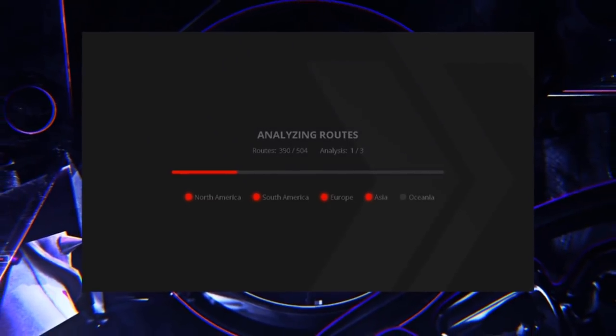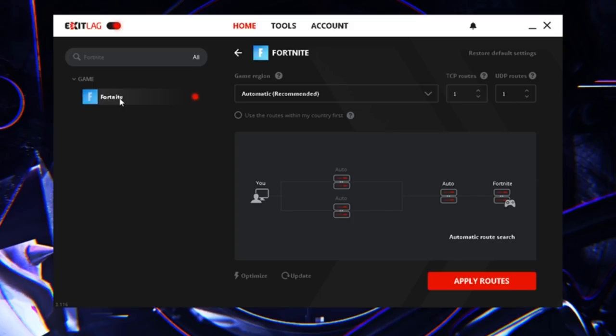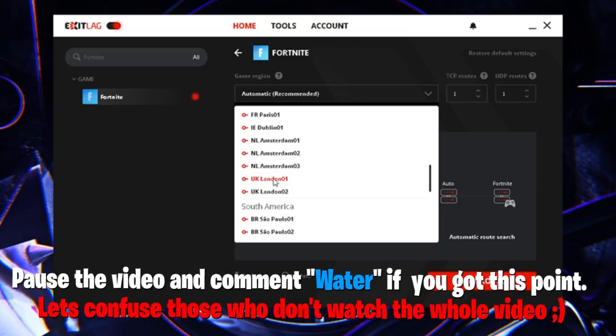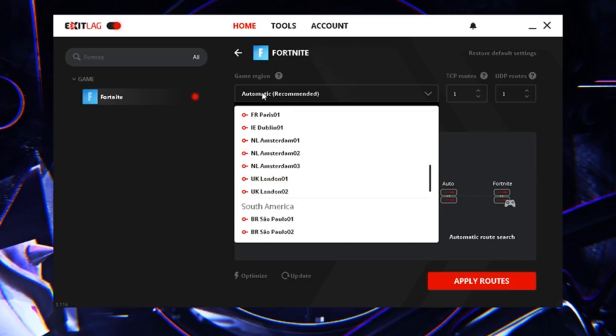Once you've downloaded ExitLag, open up the application. Navigate to the game of choice — assuming it's Fortnite, you'll probably find it right in the recent tab. If not, go to the search bar and search up Fortnite. Click onto the game, and then ensure that your game region is set to automatic. You'll also see a list of almost all the servers you can connect to. For example, I live in the UK and play on EU servers — there are two London servers available.